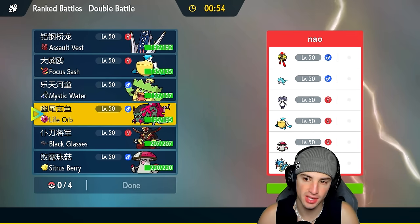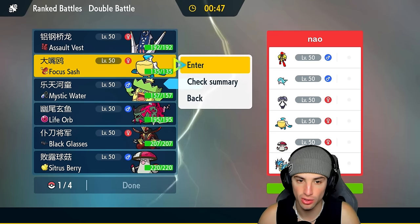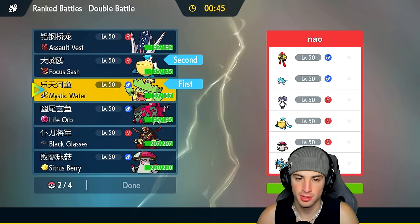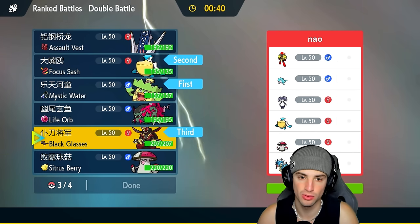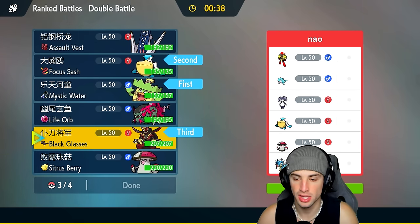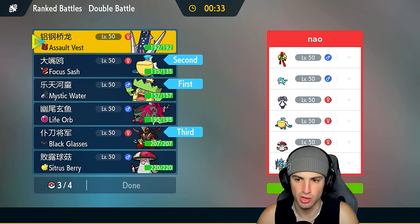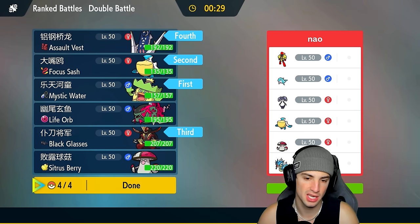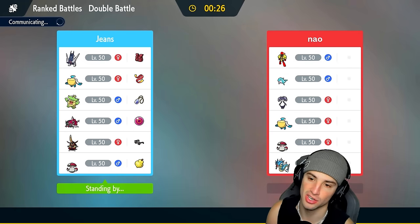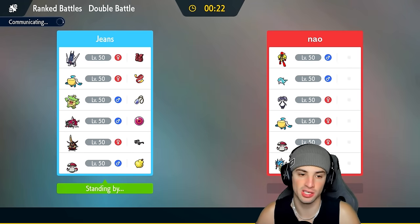The scary thing is Armarouge with Expanding Force — that's just a tough time for us. I'm going to go Ludicolo and Pelipper lead, and bring Kingambit in the back as a nice Dark type immune to Psychic moves. I could also go Archaludon with Assault Vest. Palafin we'll definitely have to worry about, and Armarouge too, but I think we have a good shot at winning this match.